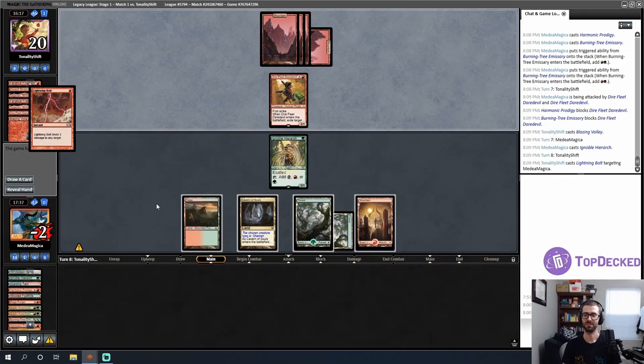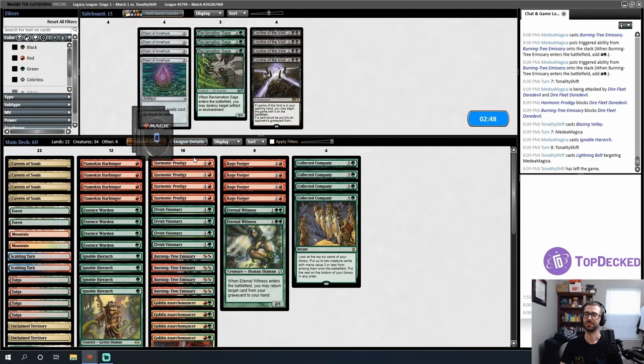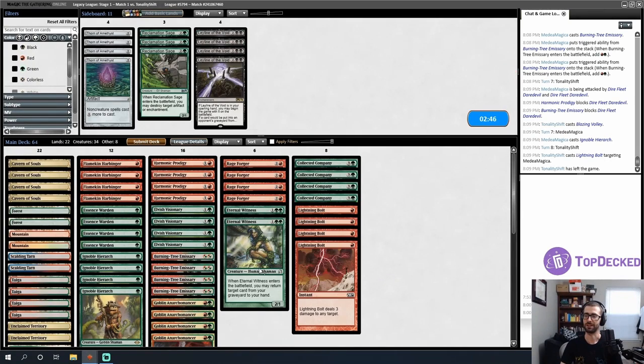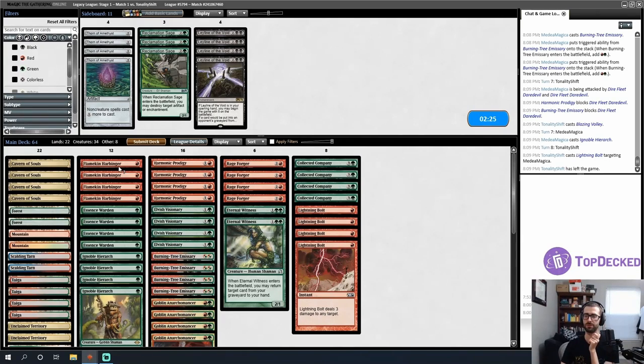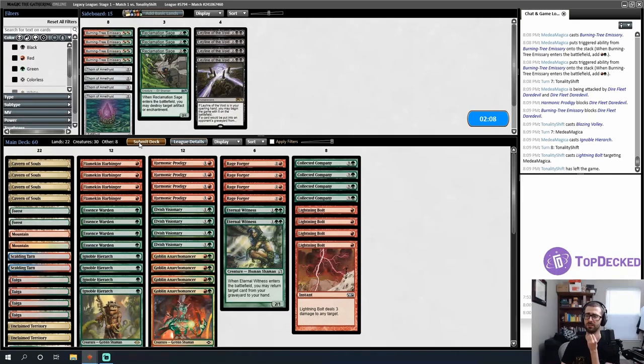Lightning Bolt to the face from opponent. I might have killed the Ignoble Hierarch and saved myself, but I'm old-fashioned. The Lightning Bolts are coming in now that I know what's going on with the Ragavans. Burning Tree Emissary doesn't line up well versus the 2/1 first strikers — they trade with Ragavan. I'll cut all the Burning Tree Emissaries — makes me a little lighter on Coco hits, but probably fine.